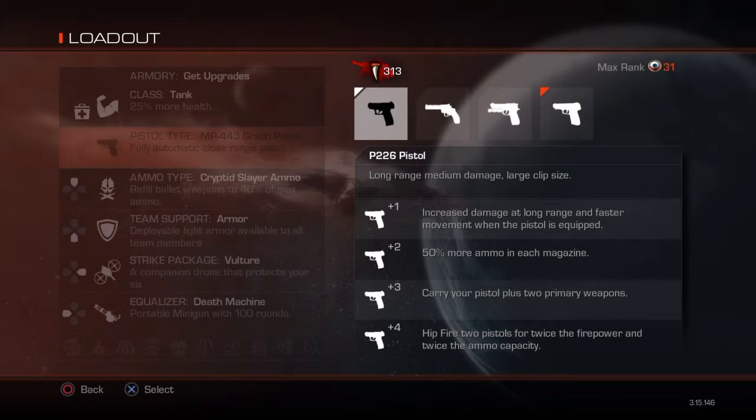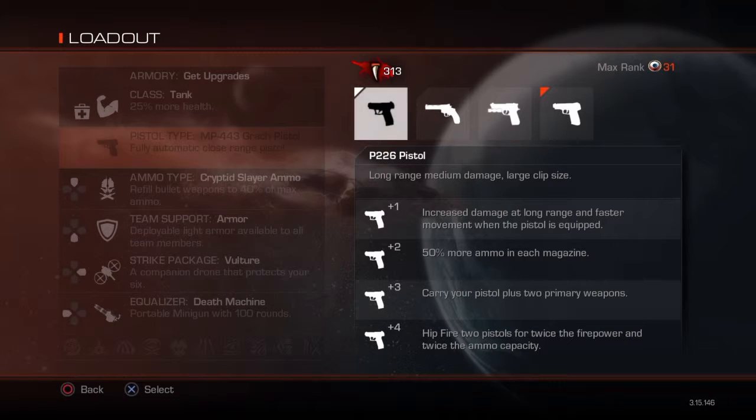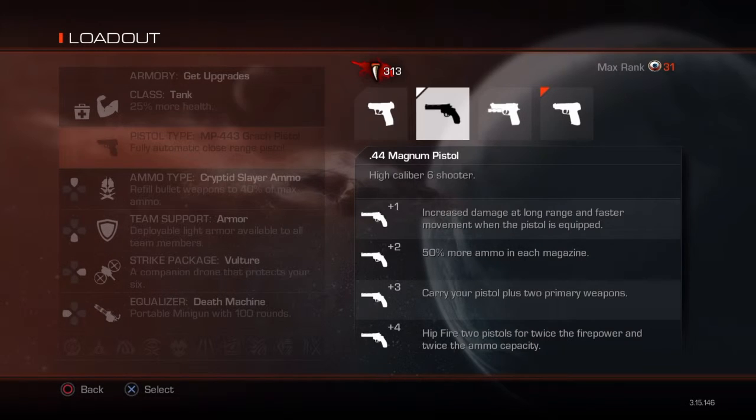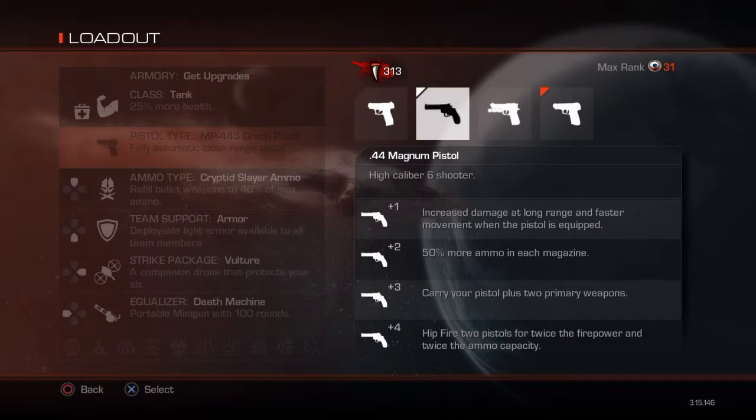They all have the exact same upgrades. When fully upgraded, you can carry two pistols hipfire. You can carry two primary weapons plus your pistol. Your pistols get an extra 50% more ammunition per magazine. And you can also get a muzzle brake on the pistol, which will increase how fast you run with it and give it a bit more damage and better range.